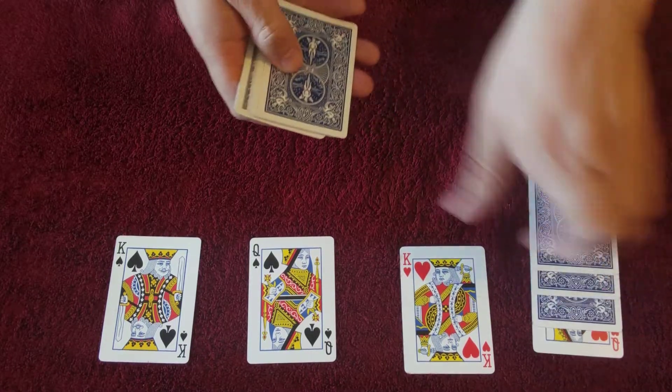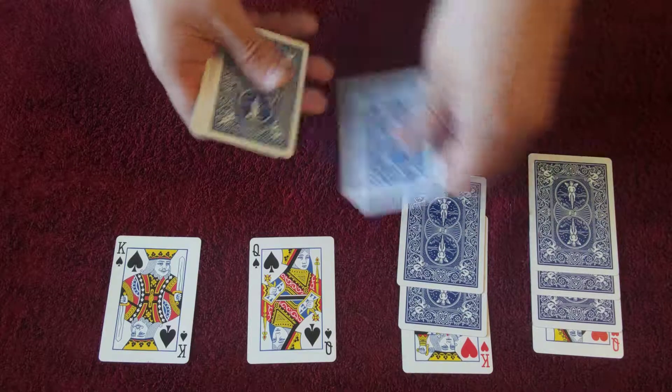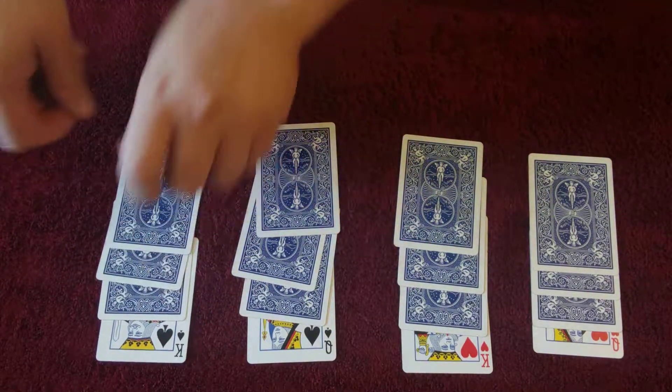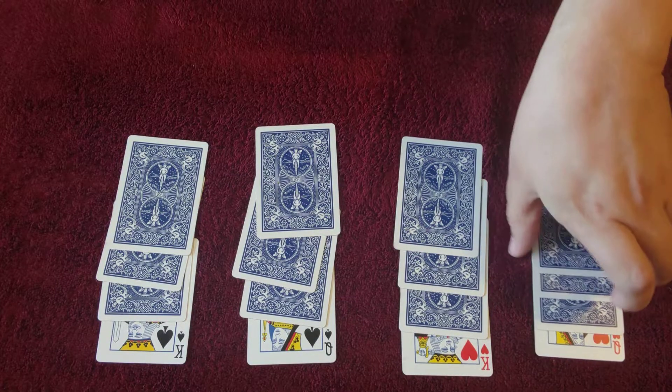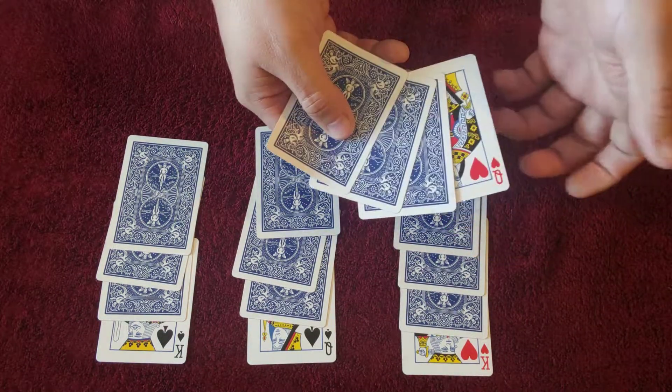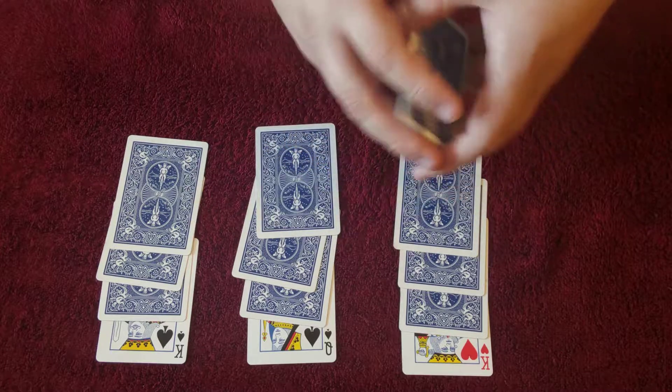We're going to give each one of them a set of three cards to hide in, because three is a crowd, and that's where they're going to try to vanish. And without further ado, let's see how it goes. Contestant number one.